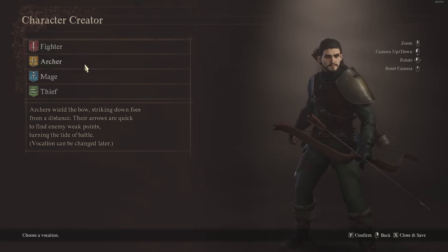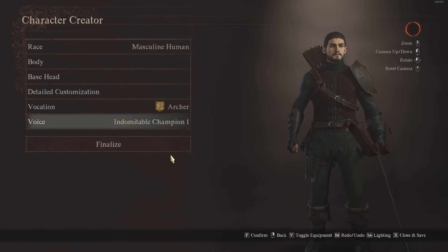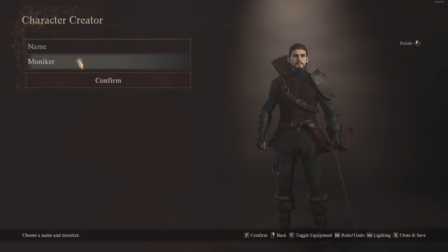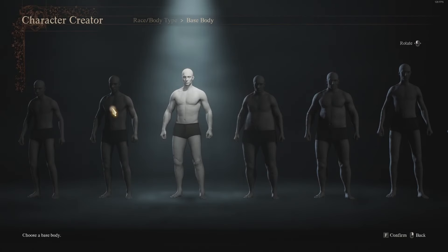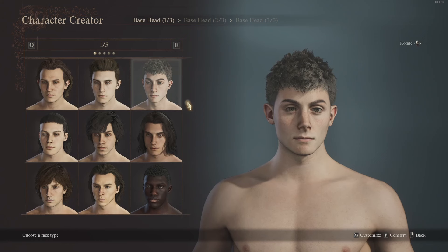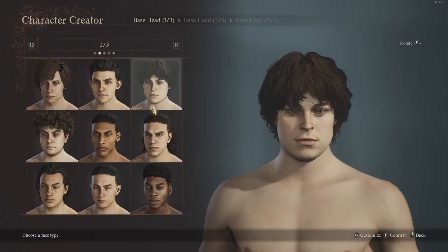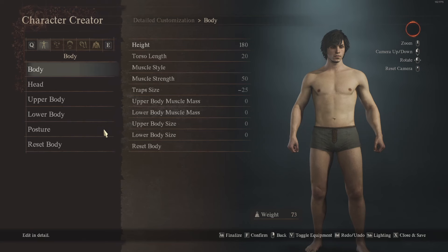For the purposes of this we're going to pick Archer. You can also choose a voice — any that you would like — and then click finalize, choose a name and a moniker, and that is done. Next you want to go on to your main pawn, which is the follower that stays with you the whole game. You get the same options: choose a preset or create new, same body types, and then choose any character you'd like to assist you on your journey. The advanced customization options are exactly the same.